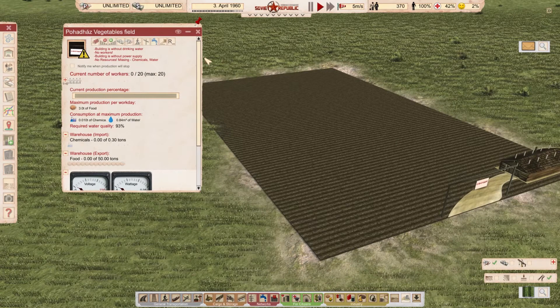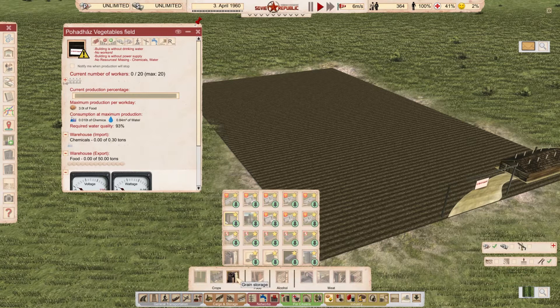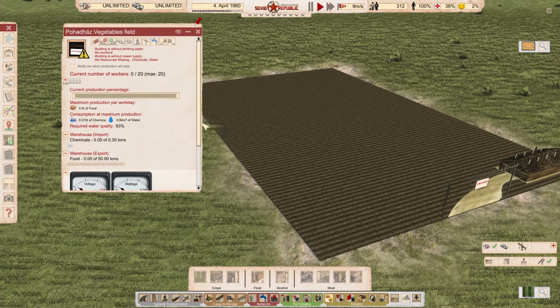Is it balanced? Yes, absolutely. I think this is way more balanced than before. 20 workers to create 3 tons of food — let's compare this to the vanilla building. We have a food factory that requires 170 people to create 20 tons of food, but you need resources — in this case crops. In the new mod we need 10 kilos of chemicals per day to produce 3 tons of food. I think this is extremely balanced. If we multiply by 7, we'd get roughly 140 people working on 7 fields producing a similar amount of food. The food factory requires 170 people to produce 20 tons, so this is really, really balanced compared to previously. You can even put a little bit more people to work on the field, like 25 — but this is just my personal opinion.